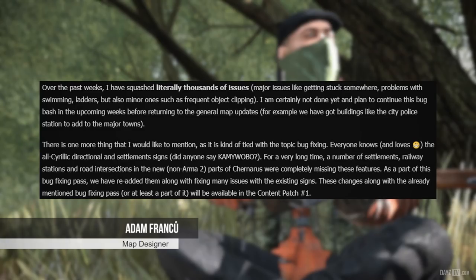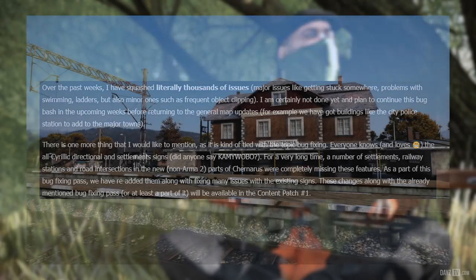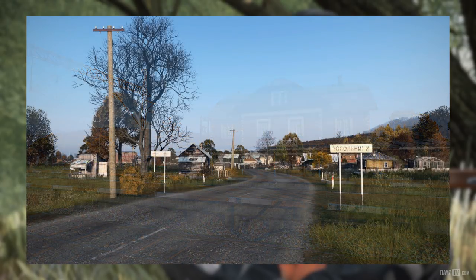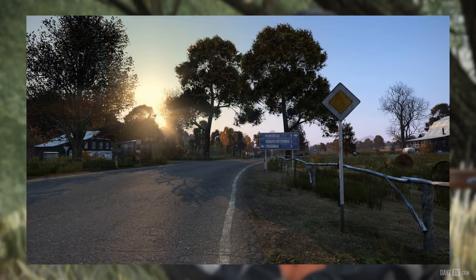Map designer Adam mentions he has squashed literally thousands of issues over the past weeks — major issues like getting stuck somewhere, problems with swimming and ladders, but also minor ones such as frequent object clipping. Adam is not done yet and plans to continue this bug bash in the upcoming weeks before returning to general map updates, such as adding buildings like the city police station to major towns. As part of this bug fix pass, Cyrillic directional and settlement signs that were completely missing from the non-Arma 2 parts of Chernarus have been re-added, along with fixes to many existing signs. These changes will be available in content patch number 1.